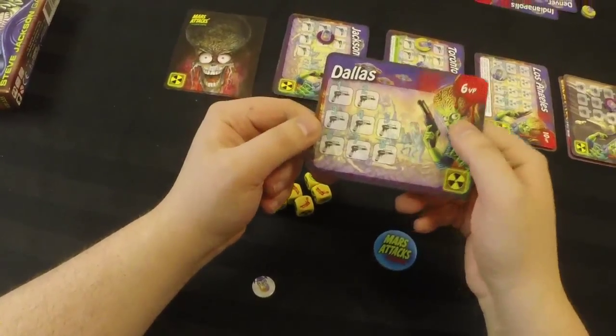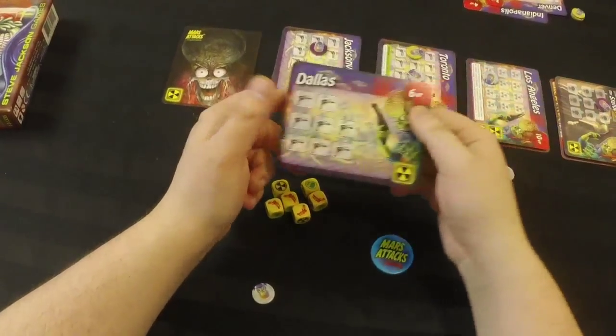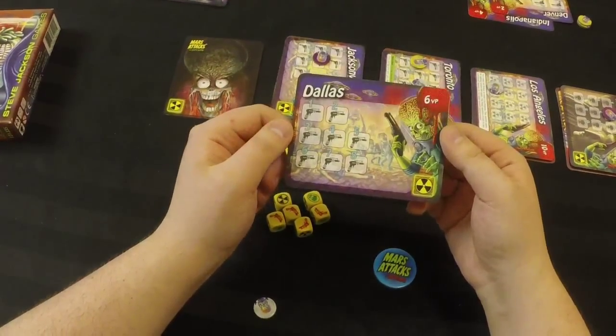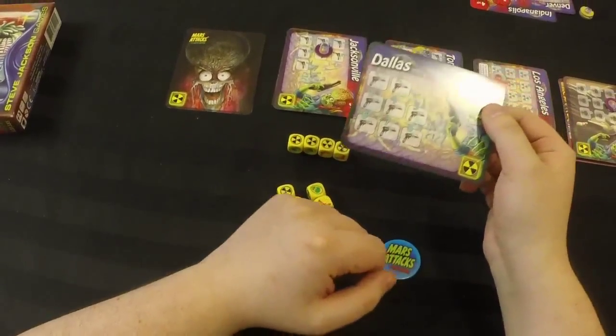We do that through the rolling of dice, and we can keep trying to press the attack on the humans, but we have to be careful that we don't roll too many nuke symbols, which represent the humans attacking us, or you might nuke out and not be able to claim these cities. Once you successfully attack the city, you get a number of points in the upper corner, and when one of these piles of cards runs out, the game is over and the player with the most points wins.